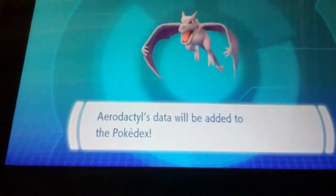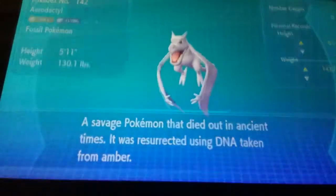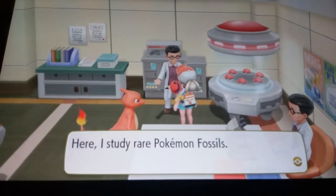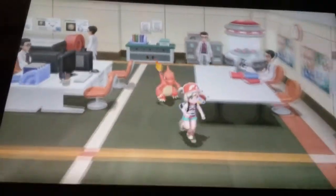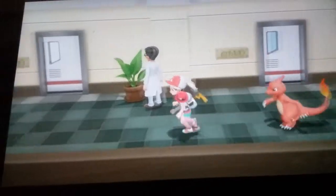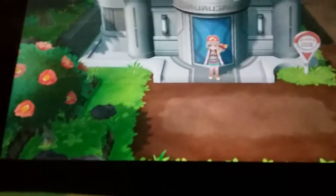I got a Kabuto and an Aerodactyl. Aerodactyl is Rock and Flying — I got it in the entry. I want no more fossils. Oh wait, I forgot to tell you — the fossils are in Mount Moon: the Dome Fossil and the Helix Fossil are both in Mount Moon.